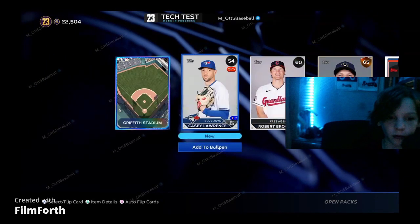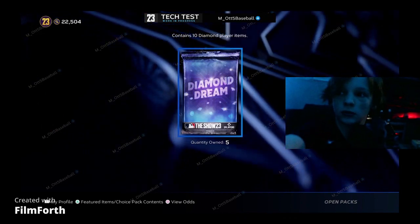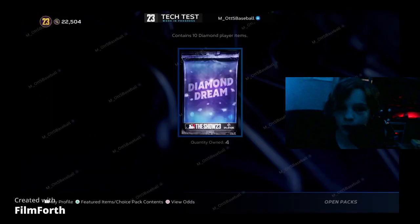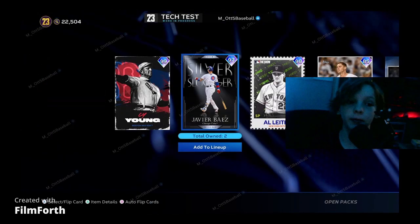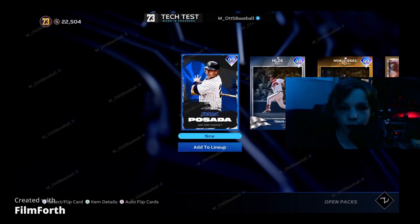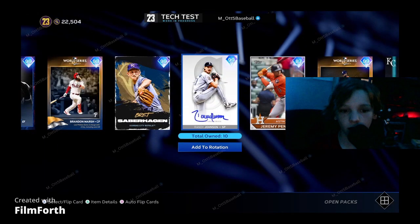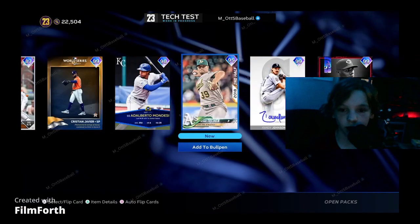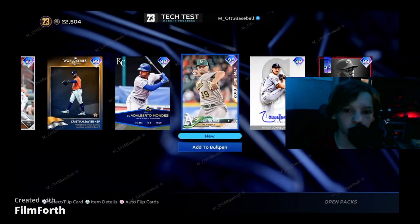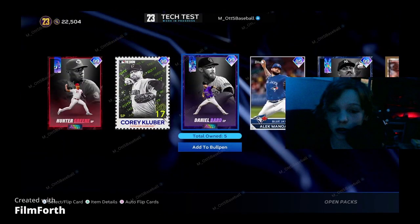We get a stadium out of this one — Griffith Stadium. We have five packs left, you can get some good players out of these. We have 20,000 stubs, just got Randy. Blake Trinen — it's great. One more pack and then I'll give y'all an in-depth look at the team.